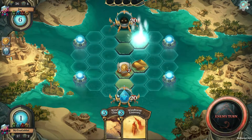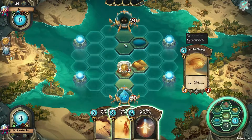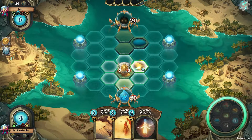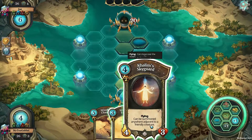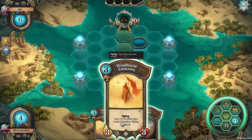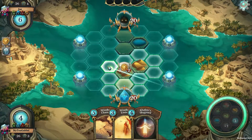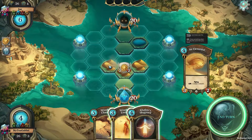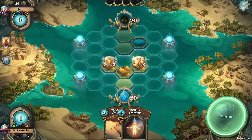Okay, so this surprised me — I for sure thought that this would be a rush, but hey, I'm not one to argue with that. We'll go here, and I think I'll actually go this way with the air elemental and I'll place the windborne emissary here. And end turn.